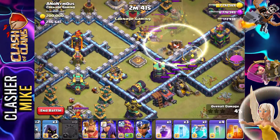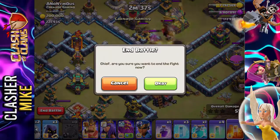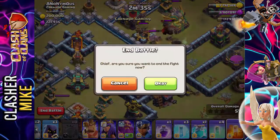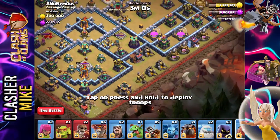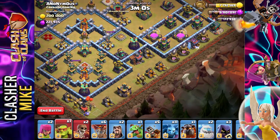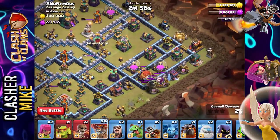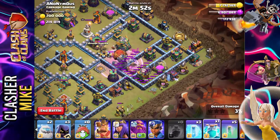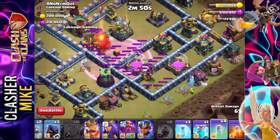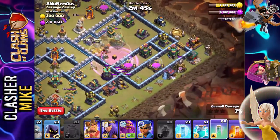The invisibility spell did not even want to go down. We need to restart. Same idea — sneaky goblins right here, blimp, follow it up with two balloons. Then we're going to have to rage spell, and then invisibility spell. He made it pretty far that time — made it pretty far that time.